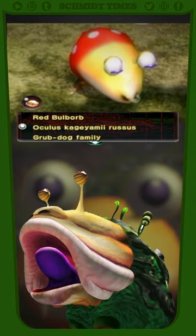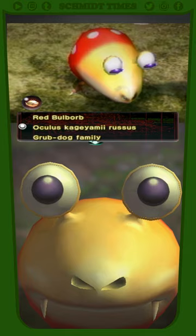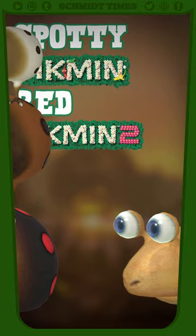A member of the Grubdog family and nocturnal predators on the Pikmin planet, Bulborbs are bulbous blokes with awkward chicken legs and eyes similar to snails. There are a lot of different species being discovered out there, so this variation went through a couple of names before cutting out the descriptors and being recognized as the base breed.